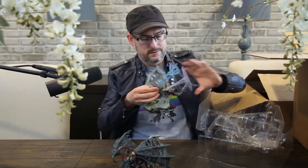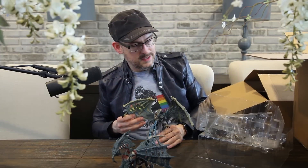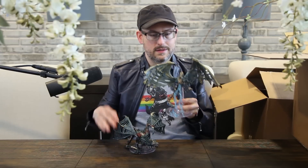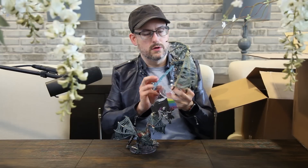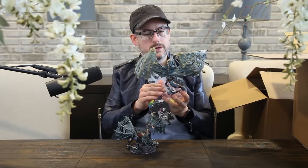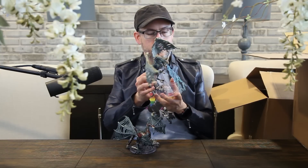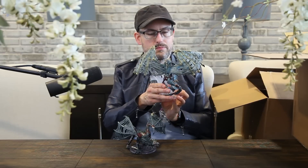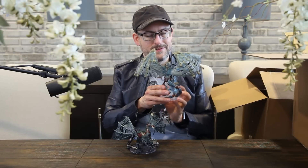Wow. You can still see some of the blue there. So there is our adult — or I guess young blue Dracolich with the lightning coming out of his mouth. You can see the blue sloughing off the back there.